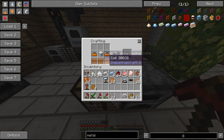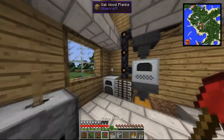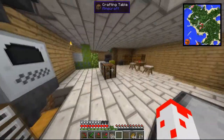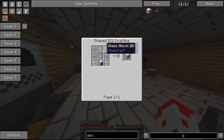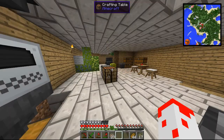Stupid auto-crafting where the recipe doesn't want to work. Metal Former - there you go. So what is it - we put tin into it? We put tin plates and we get three empty cells.